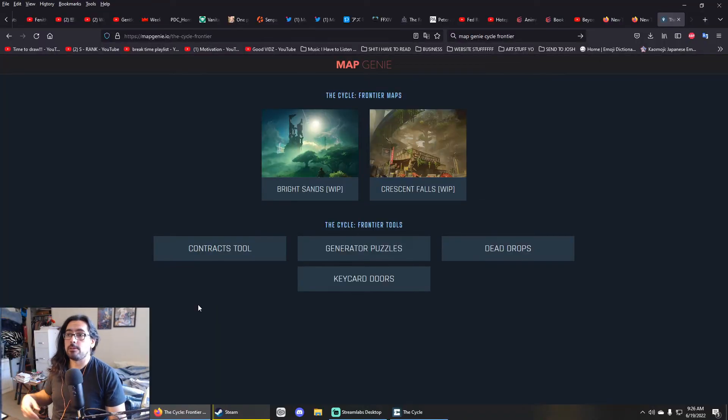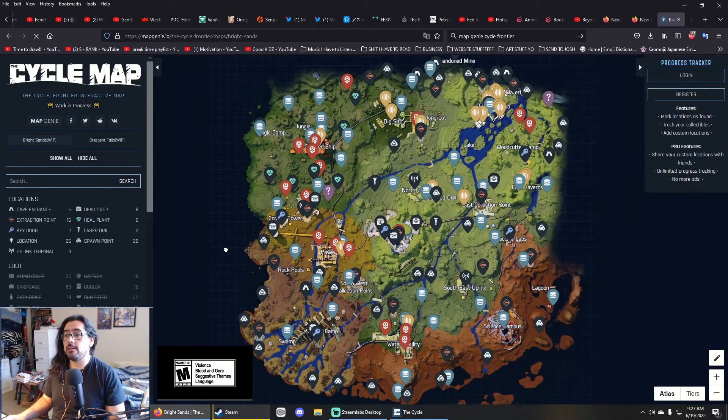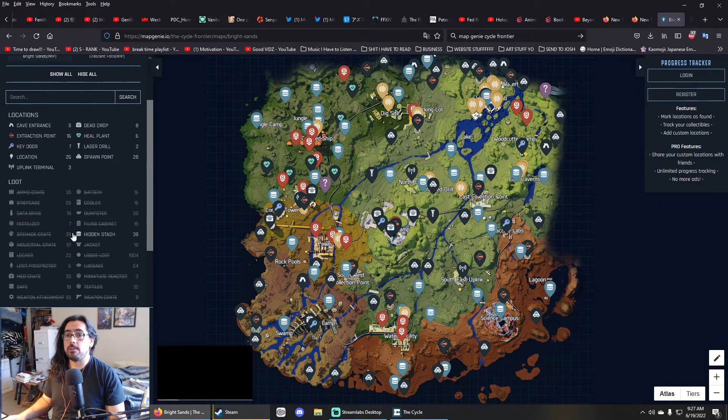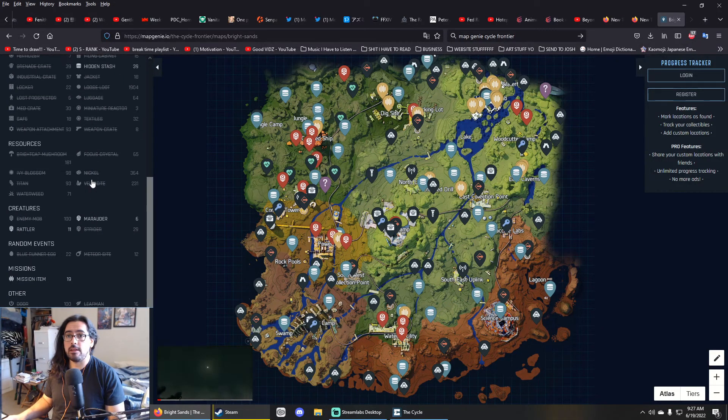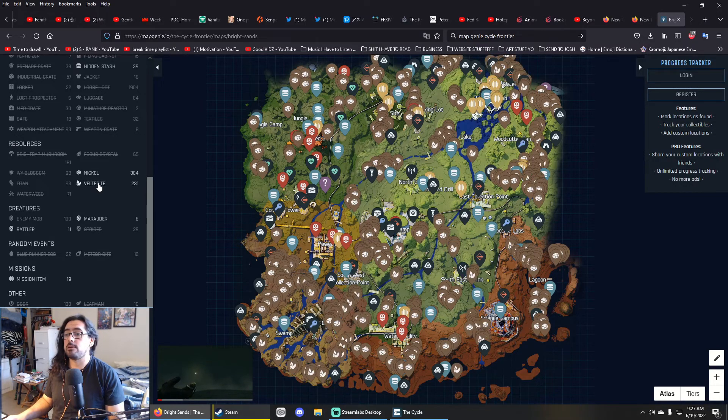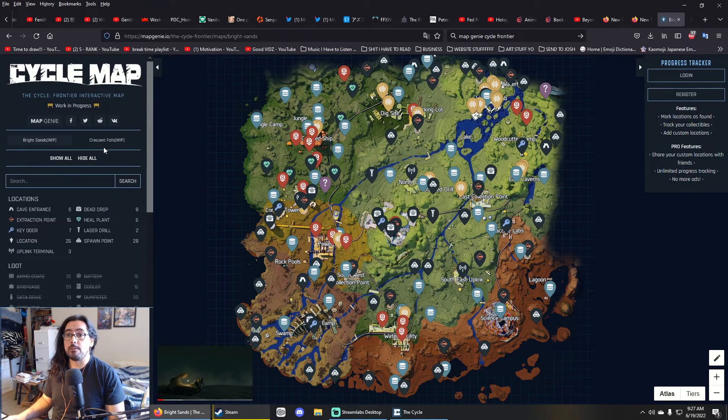So just real fast, I want to show you guys this website. It's called mapgenie.io and then the Cycle Frontier — I'll put the link in the description. It basically has a nice map, shows you the puzzles, the dead drops, and everything. It will basically show you everything in the game that people have found. You can turn on meteor sites, resource nodes, and yeah, it'll really help you find stuff.